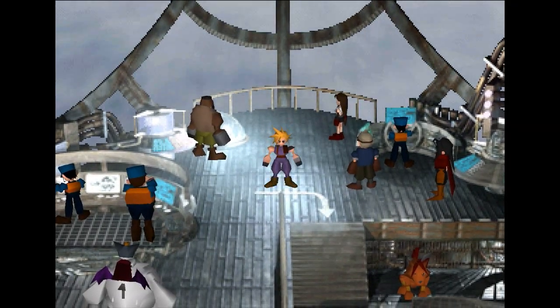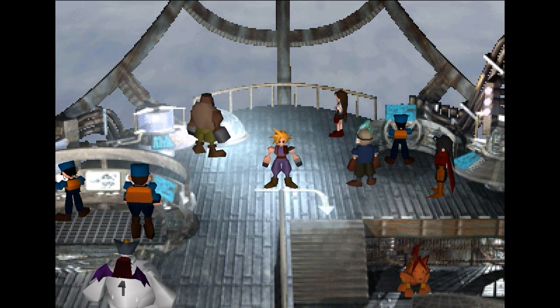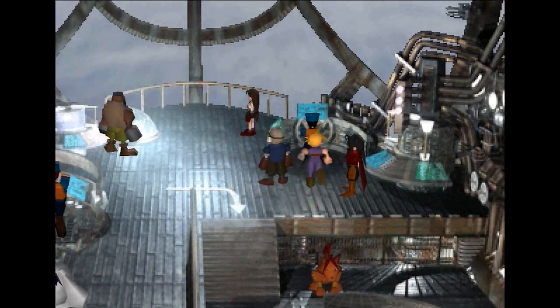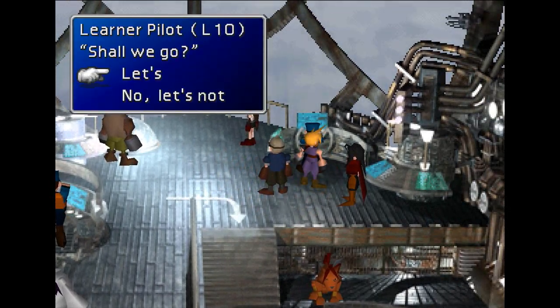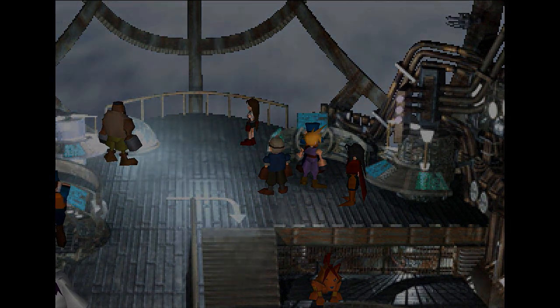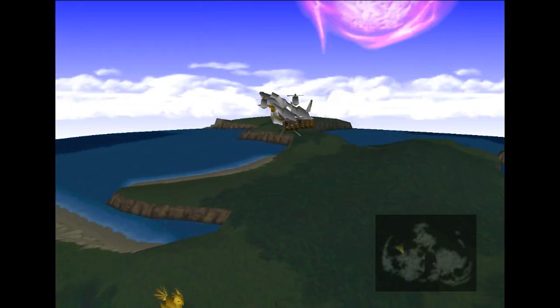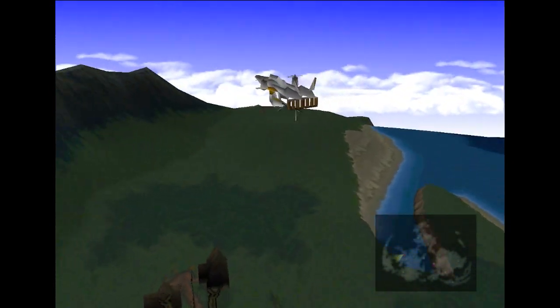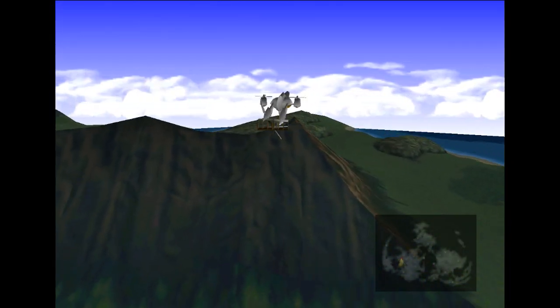Hey everybody, it's Gameragi. We're back with Final Fantasy 7. Last time, we were launched at Meteor in the rocket from Rocket Town, and managed to escape in time, but the rocket only blew pieces off of the meteor and didn't really change its course or anything. So now we're gonna go have a chat — Level 10 pilot! Right on — gonna have a chat with Mr. Bugenhagen. Hopefully he can help us out.